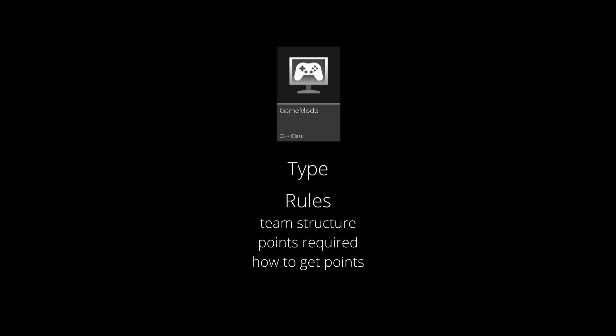First, we have the Game Mode. This object defines the type of game as well as the rules of the game, such as team structure, the number of points required to win, how points are acquired, what weapons are allowed, etc. Then we have the Game State, which tracks the overall state of the game, such as the score, remaining time, the current level, etc.